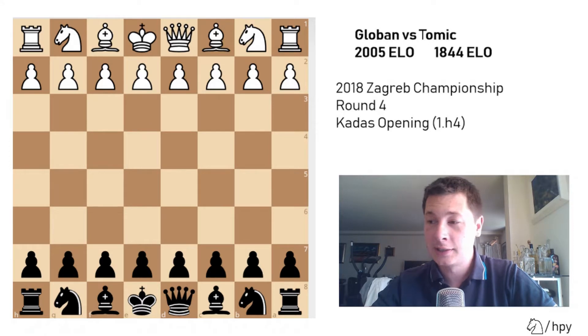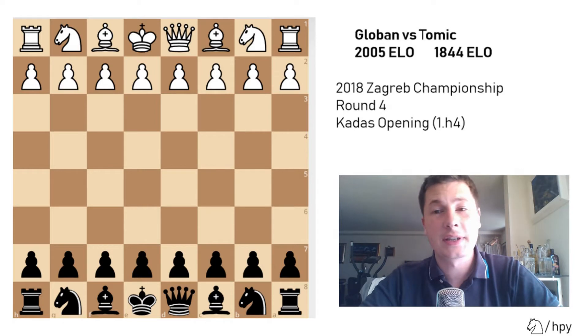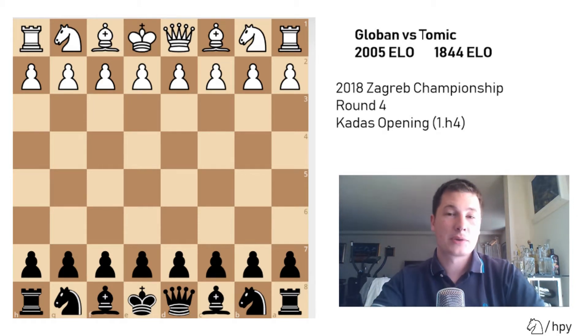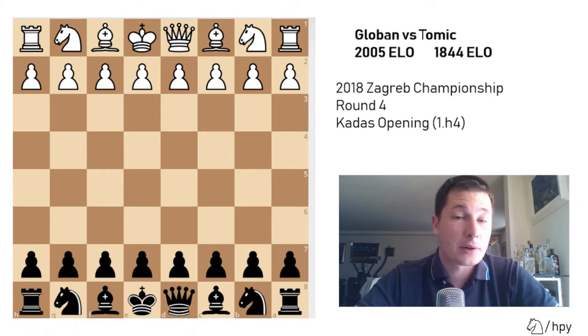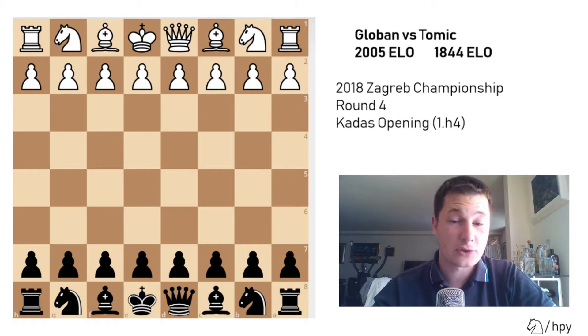I was really looking for a system to prepare against that. He would play a lot of different things and different setups, but usually he would play e3, d3 and a lot of pawn moves in the opening, and I wasn't sure how to exploit that. I was trying to decide whether to play e5 or d5 if he plays h4, and I went for e5. Please do tell me in the comments if you have ever faced pawn to h4 in a standard 90+30 tournament game and what you played.